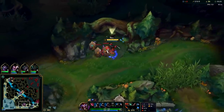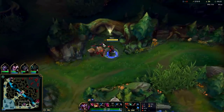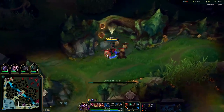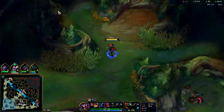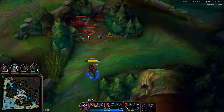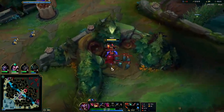Shaco's considered a top 5 jungler at the moment — him, Talon, Graves. And even Warwick's considered top 10 right now. Warwick got a lot stronger since he can play into weird matchups like Shaco. And if Graves doesn't kite really, really well, Warwick can also kill Graves, because Warwick can attach to Graves' E and Graves' R with his Q.